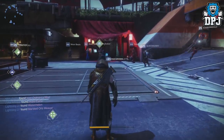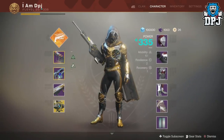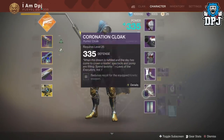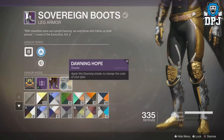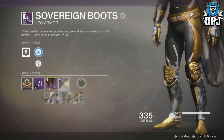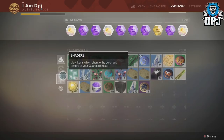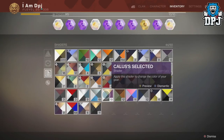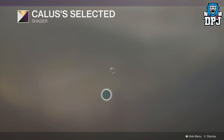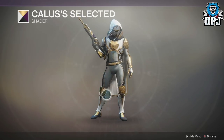Let me first show you guys my amazing Hunter. It's rocking full New Monarchy ornamented gear and the shader I'm using is called Dawning Hope. There are a few shaders which look great with this gear, but the problem is the cloak doesn't change for half of them - you basically need one that's got gold in it.